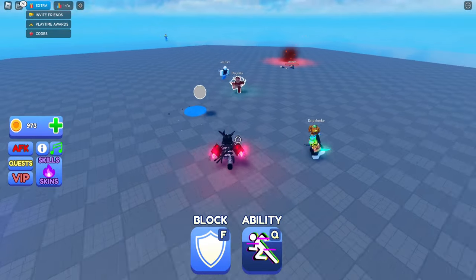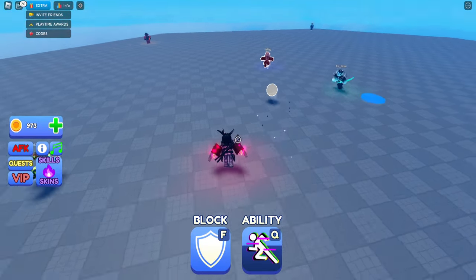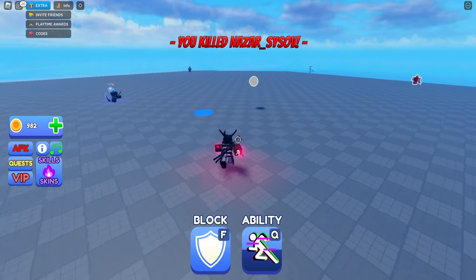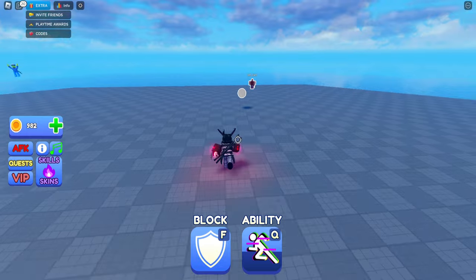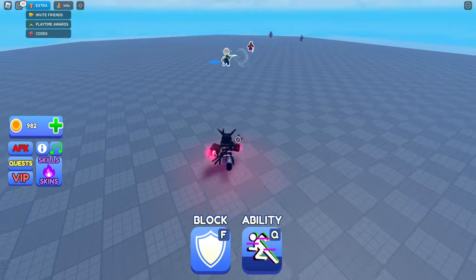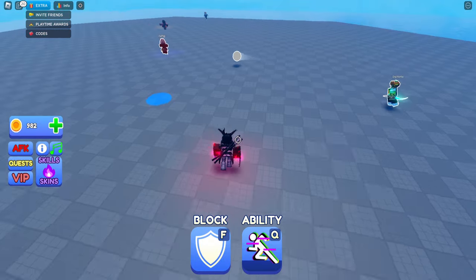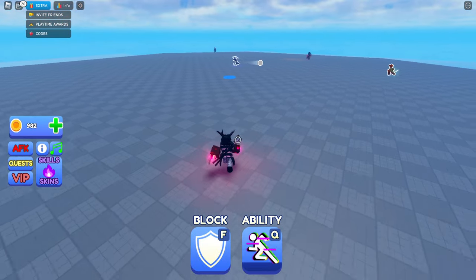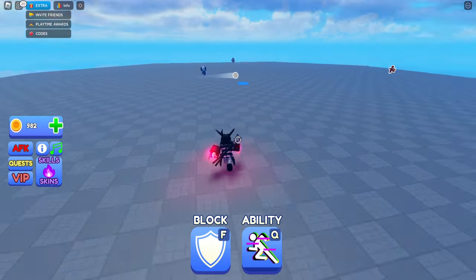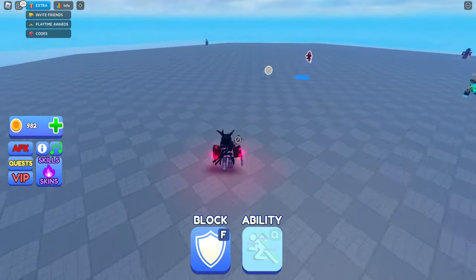Don't spend on crates before maxing your abilities. I actually spent about 2,000 credits in the beginning on pulling these skins, and I was absolutely furious when I found out that the abilities about to come out required those same credits. So this is something you need to definitely keep in mind. Don't waste it on opening crates — a skin is cool, but what is a skin going to do for you if you're just not good at the game yet?